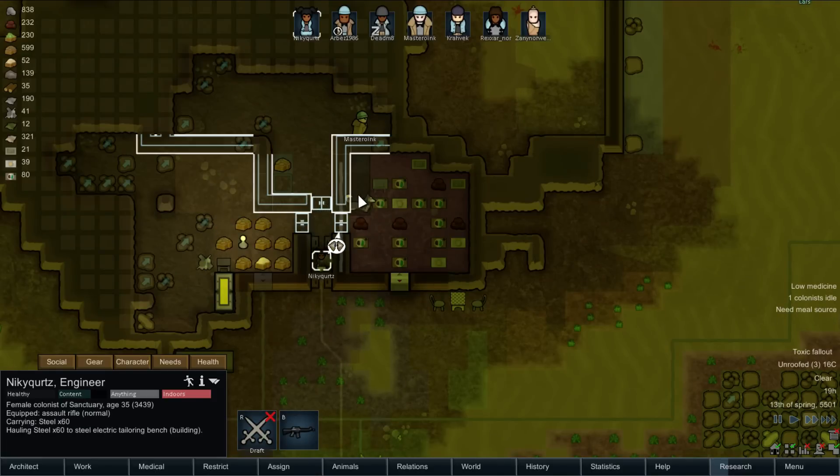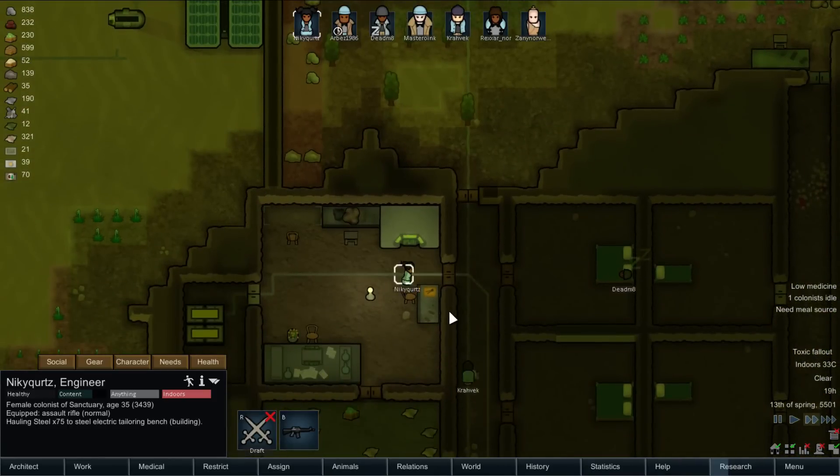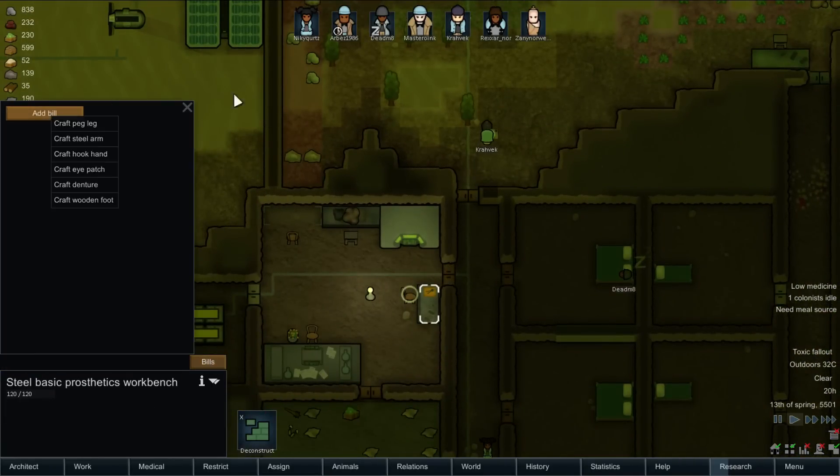We're going to deconstruct that stove and rebuild it over there. We're building a tailor bench first — that's fine. Prosthetics is set up. What can you make? Steel arm, hook hand, eye patch, denture, wooden foot. Steel arm is probably not as good as a prosthetic arm — that's something that wasn't there before, but I guess since we don't have it in stock, we can't add it.